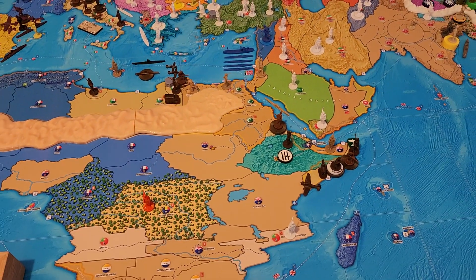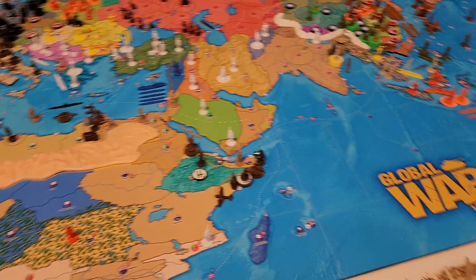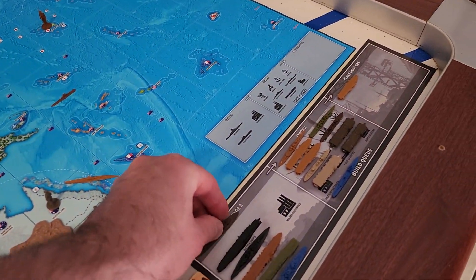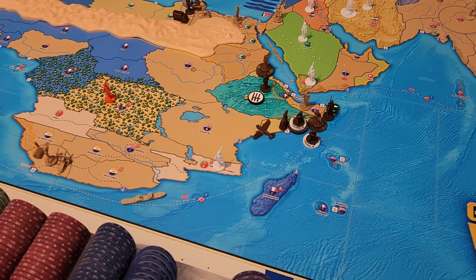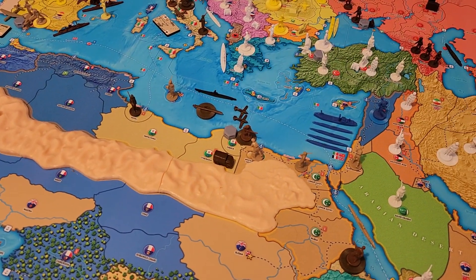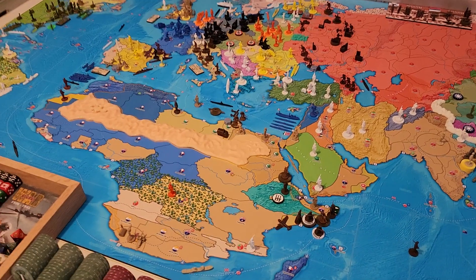Let's do unit placement. We place our battleship at stage three of the production chart, then we've got a colonial infantry going down in Italian Somaliland, and the militia upgrade is here in Tobruk — so take off that militia and put down an infantry. That should be it for Italy on turn five.